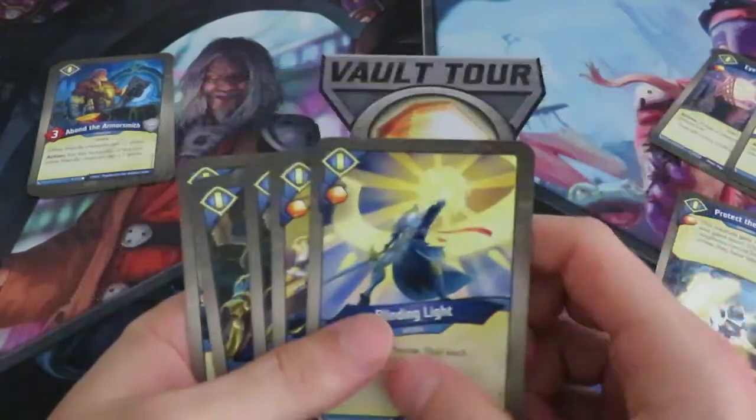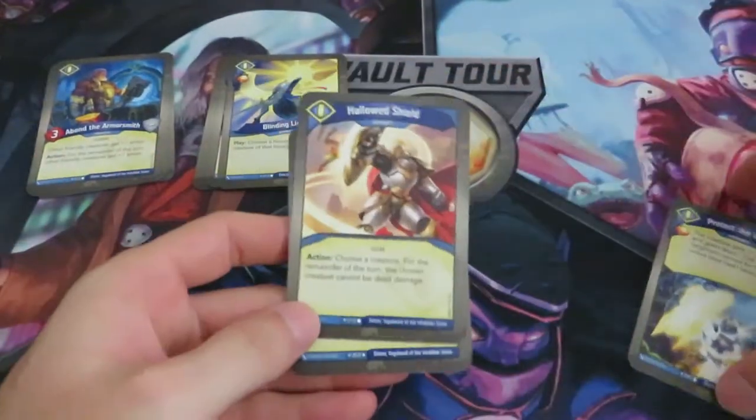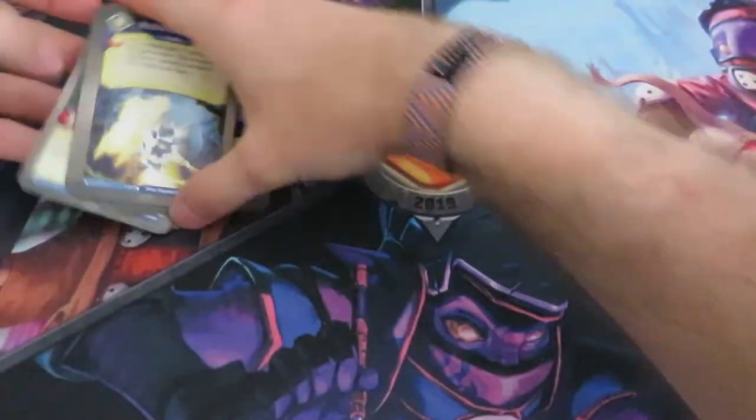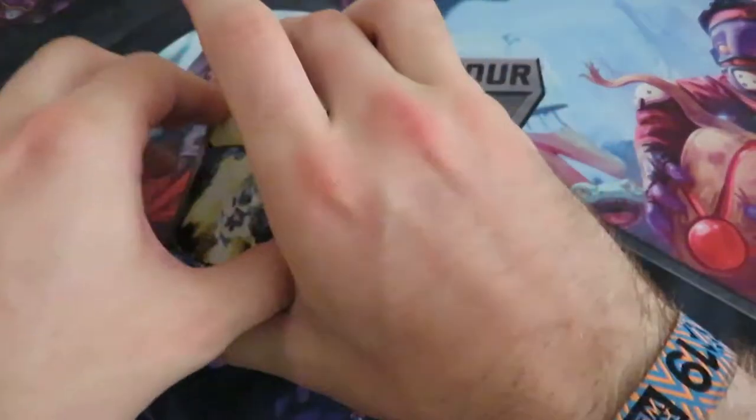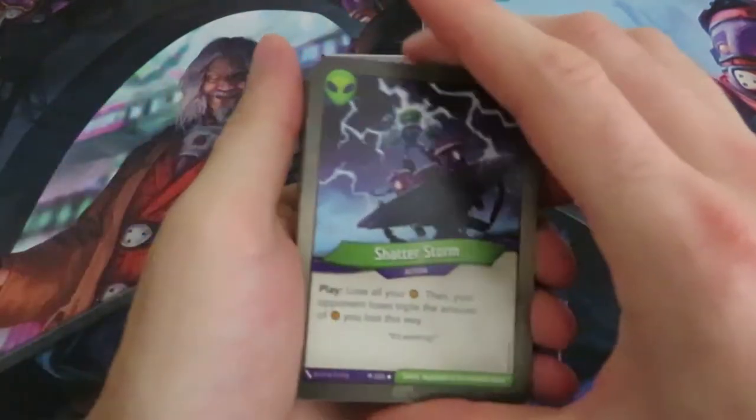We've got one that captures amber when your opponent is reaping, we've got another reap capture ability, another capture ability, and here we can buff our battle line. So overall a lot of capture tactics. We have some possibilities with Smite to have some board control. We've got Blinding Light, Shield of Justice, two nice artifacts, and the taunt upgrade of course.